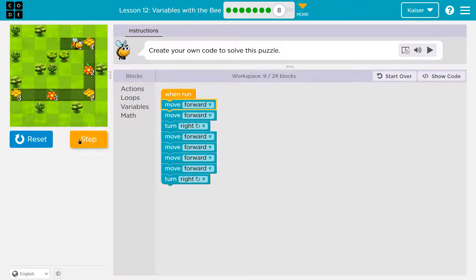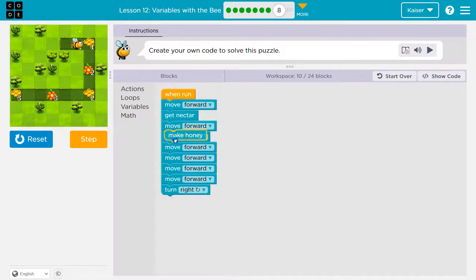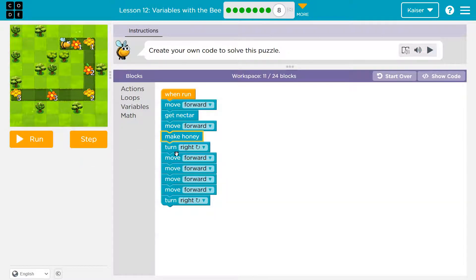Now let's step up. I need to get nectar here. So: one step, get nectar. Now if I step again, it looks like I'd need to make honey — make honey. Then turn right. So that looks good. Turn right.